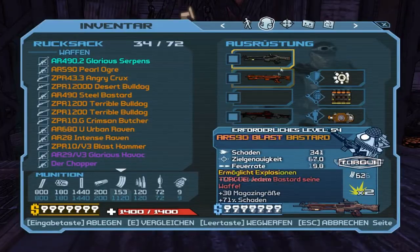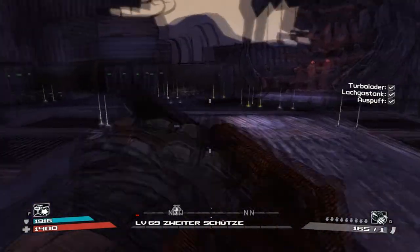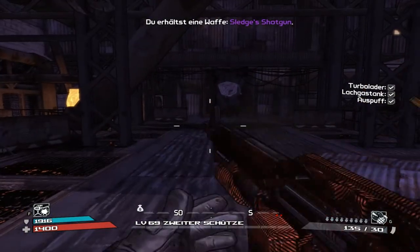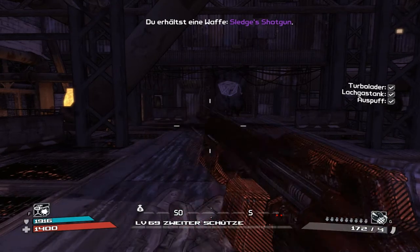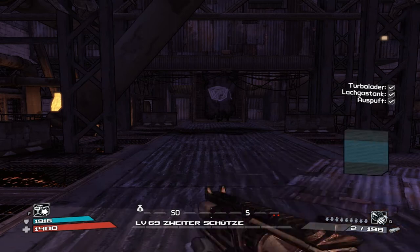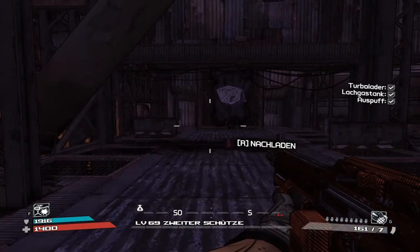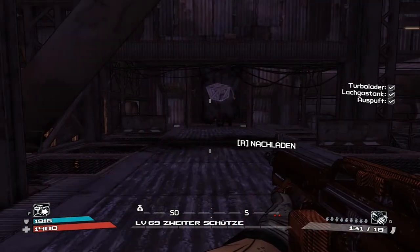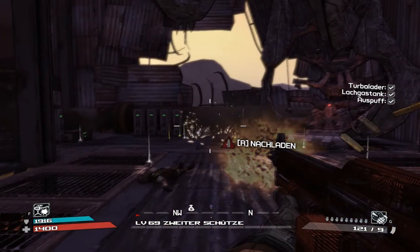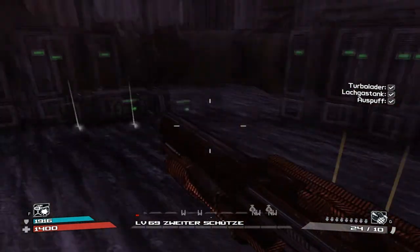I think I cleared the whole magazine there. The only ways to interrupt the chopper from clearing the whole magazine are: clicking and then reloading, clicking and changing the weapon, or performing a melee attack. But as long as you don't interrupt it, it will always clear the whole magazine in its own really really fast way.